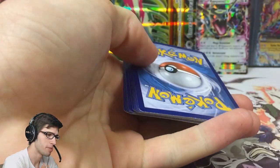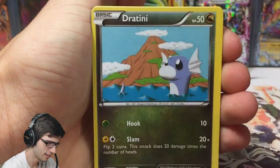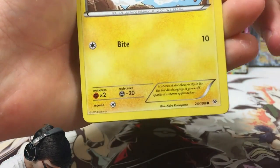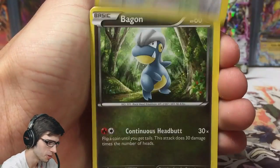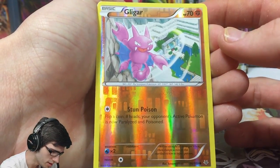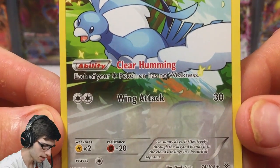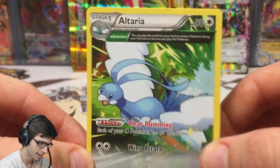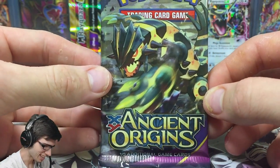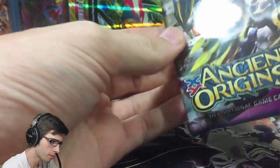We have a Wingull, a Dratini — these cards look pretty miscut, like the top is really thin and the bottom is really thick. We got Electrike, a Swablu, Unfezant, Manectric, Trainer's Mail, a reverse common Gligar with Stun Poison, and an Altaria Ancient Trait rare with Clear Humming and Wing Attack. Very clean art, but not what we're looking for today — zero out of two so far, not even a reverse rare.